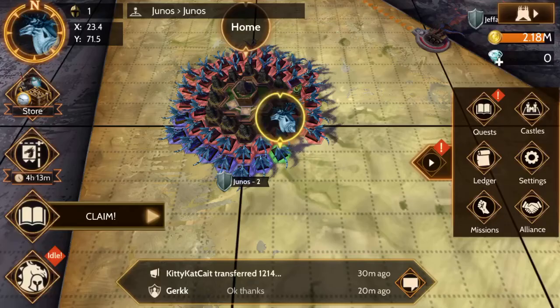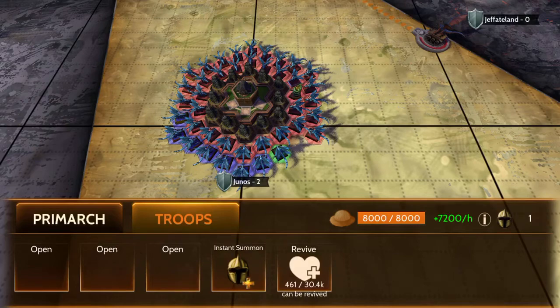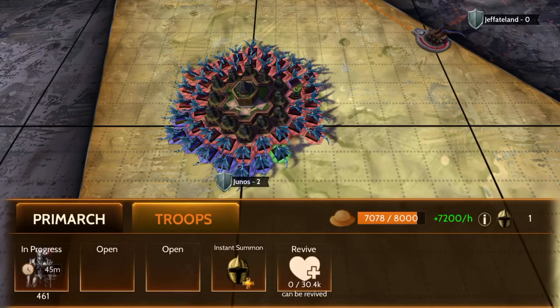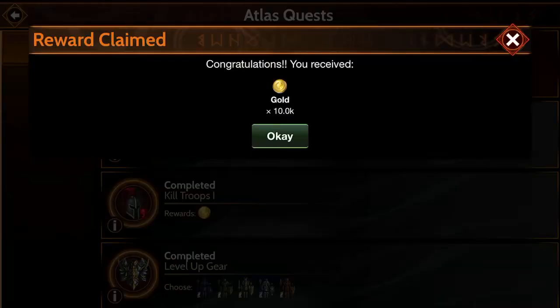Now I can revive troops. The way you do that is go over here and click on Troops, then click Revive. Reviving them is much cheaper than creating new troops, so if you have troops to revive I would go that route first. All right, we can claim that reward.